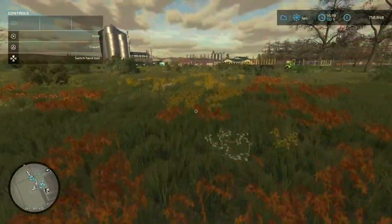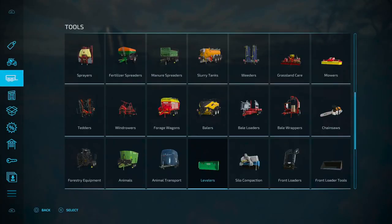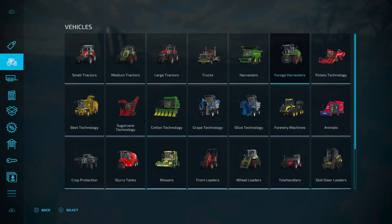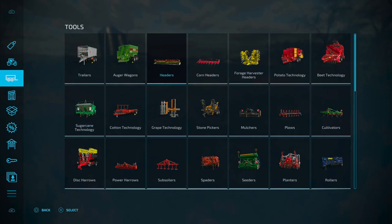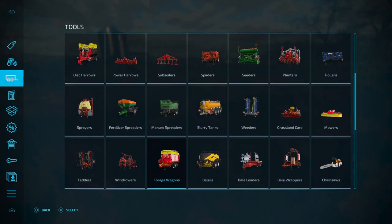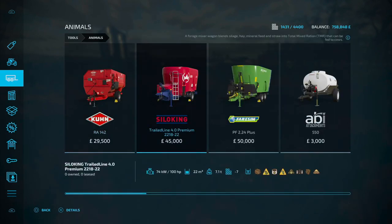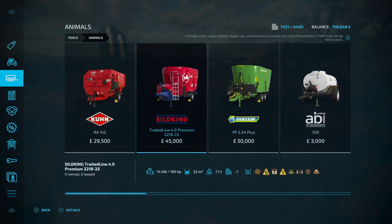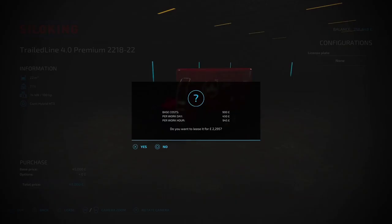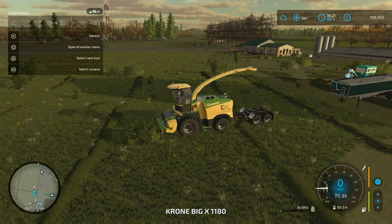Next option is to mix it yourself. Now the easiest way I have found — well there are a couple of easy ways. I'm going to show you the more complex way to start with. Go to animals and then you can pick any one of these forage mixers. I quite like this one, does the job. I'm just going to lease this and I'll see you in a moment.